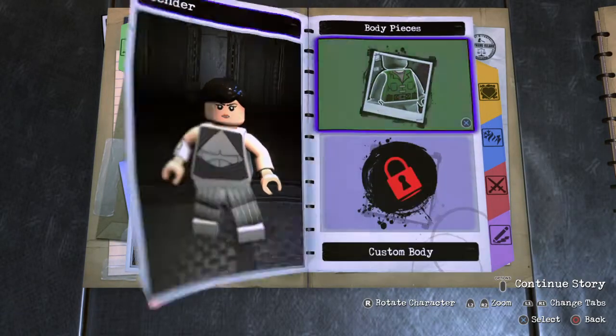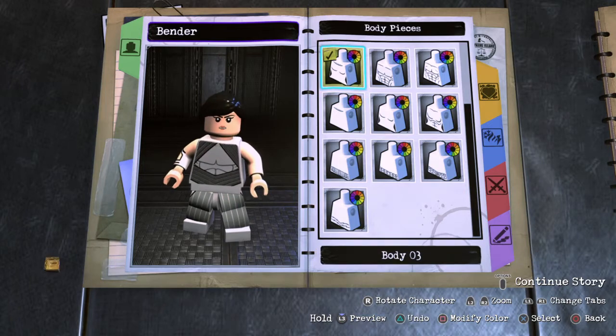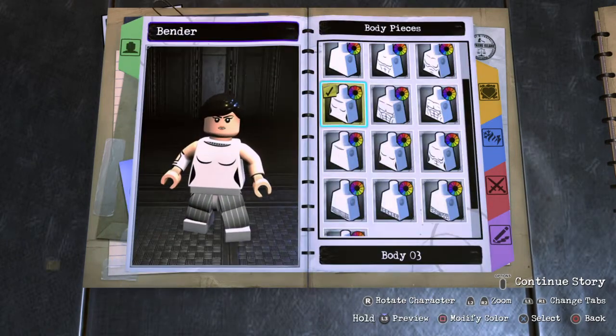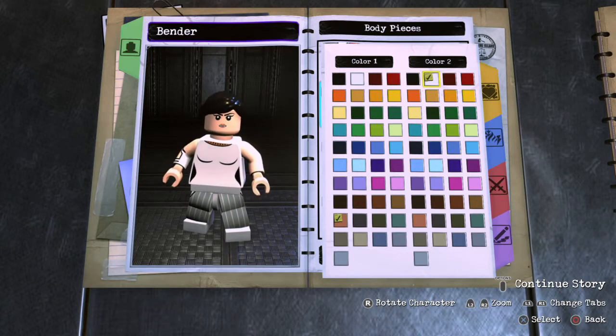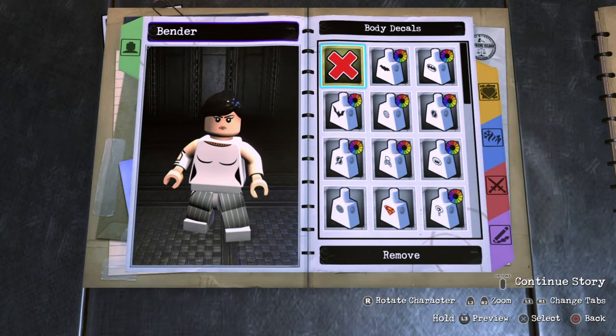For the custom body, I feel like the best match will probably be this one. Let's change up the colors — there she is. We'll match up that skin tone and then yeah, white. And then body decals.